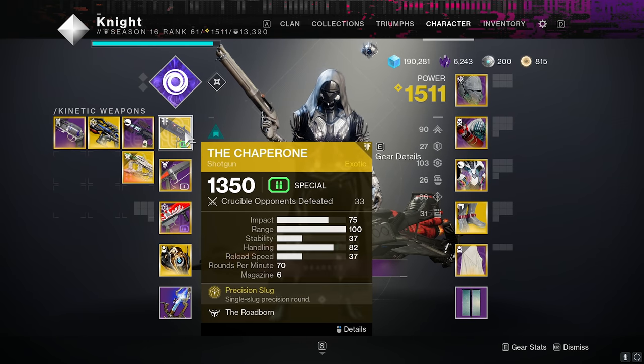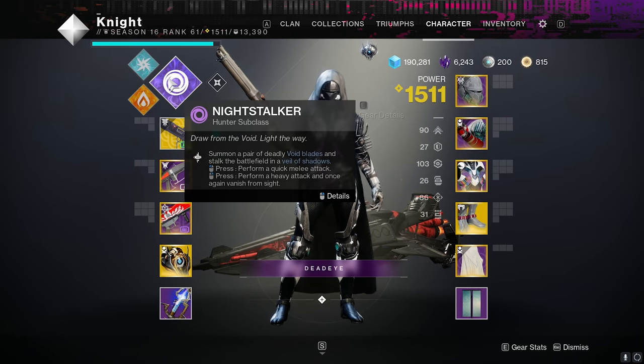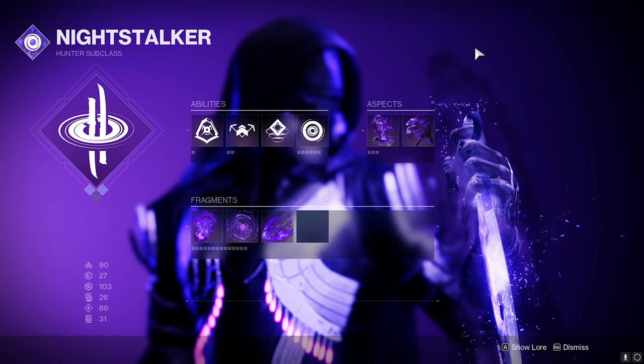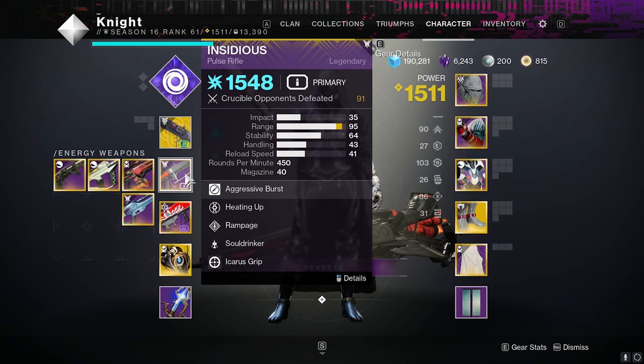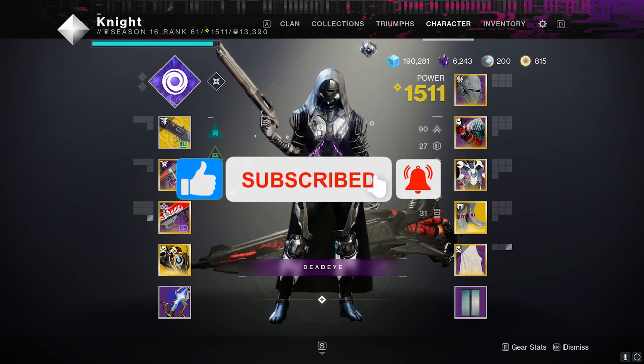We're pairing it in the video today with the Chaperone — I actually haven't used this since it got nerfed — a Rocket Launcher, Stompies, and today we're playing the Void Subclass again with Spectral Blitz. I do really wish we could have got a few more weapons for the raid, like a Hand Cannon, a Sniper, and a Shotgun would have been really cool. If you guys do like the video, please make sure to like and subscribe. Enjoy the gameplay.